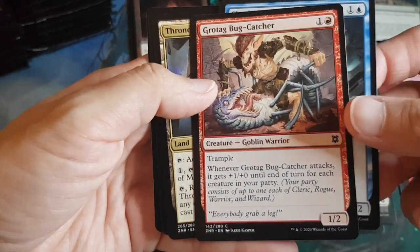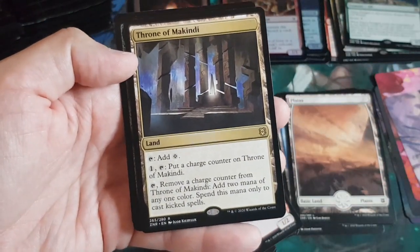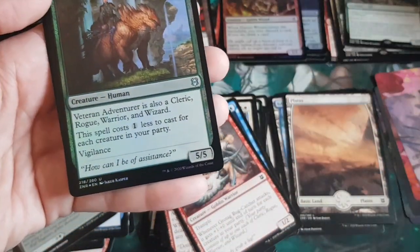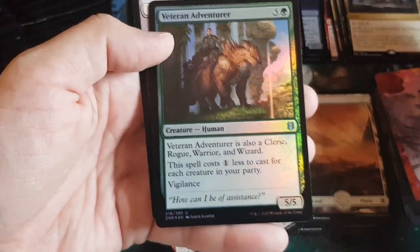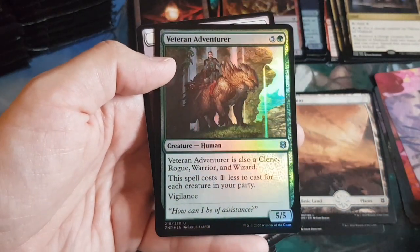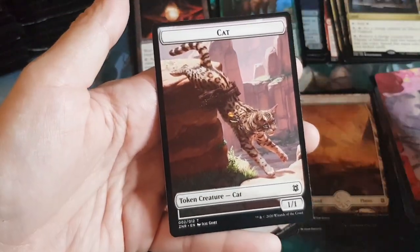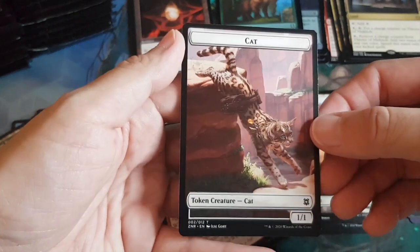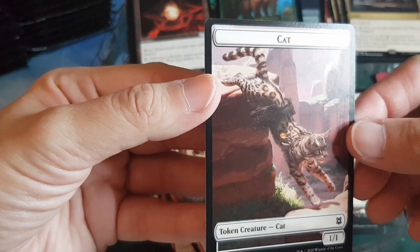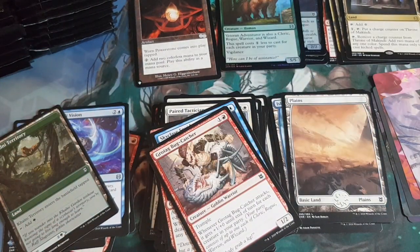Our rare is Throne of Makindi. Then our guaranteed foil: Veteran Adventurer, following the party theme — five-five. Then we get a cat token — it's got a little belt on him for tools. Very cool cat.